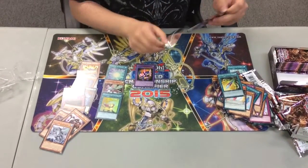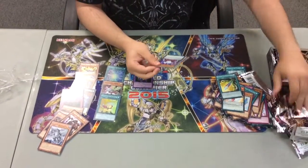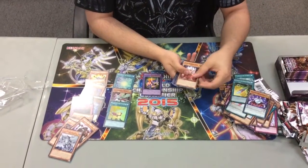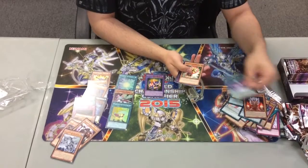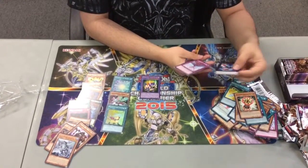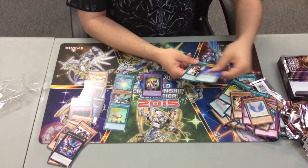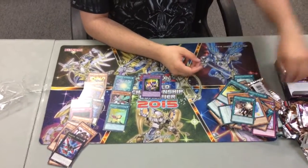We are officially at the halfway point for this box opening. Mirror Conductor, Super Soldier Soul, Shuffle Reborn, Drum. Raid Raptor Fiend Eagle — nice! Magispector Twister, Fluffle Wings, Ignite Cavalier, and Cosmo Light Sword. We have officially passed the halfway marker.